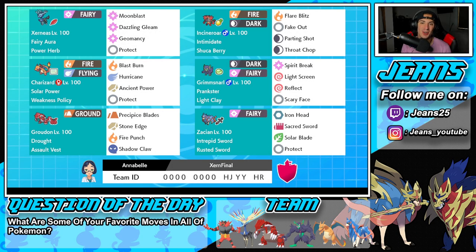What's going on YouTube, Jeans here. Hope you guys are having a wonderful day today. We are back yet again, bringing you guys some more competitive ranked double battles for Pokemon Sword and Pokemon Shield. In today's video, we're using everybody's favorite deer. We're using a Xerneas team that also features a Weakness Policy Charizard alongside a crazy cool Zacian moveset.